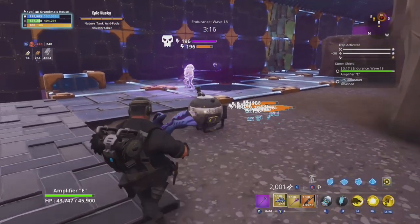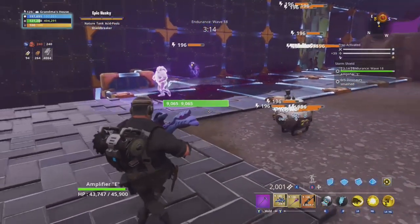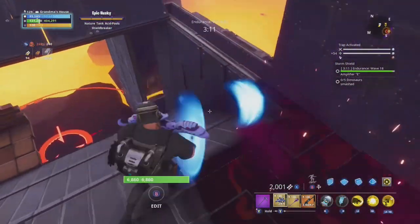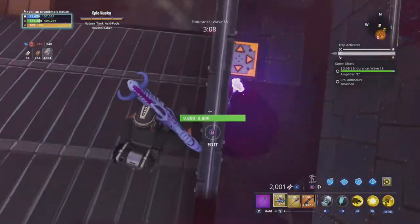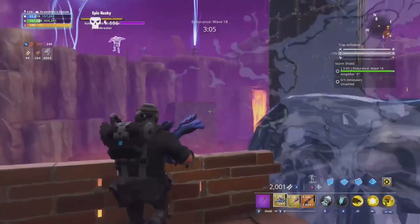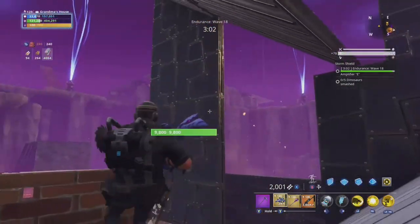This is a clip just on wave 18, once all of the rest of the husks have jumped down in there already and are stuck in the jail. This is just showing where the boss goes — the boss heads off the side, walks over here, and goes into the lava.